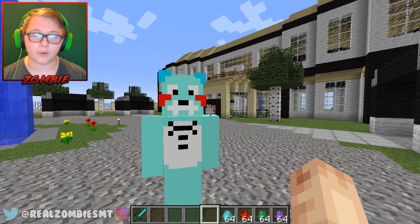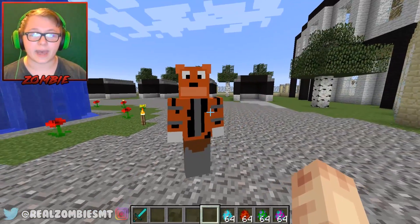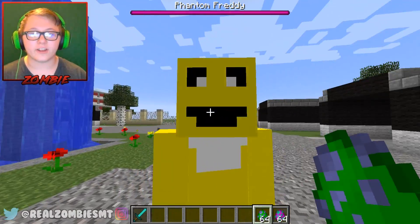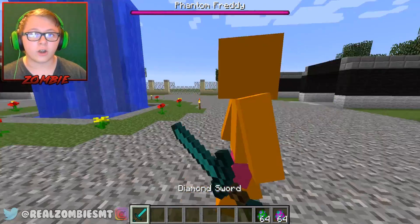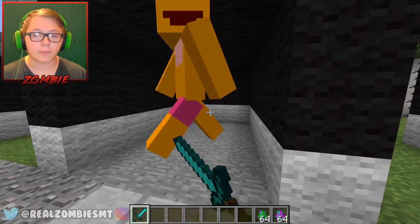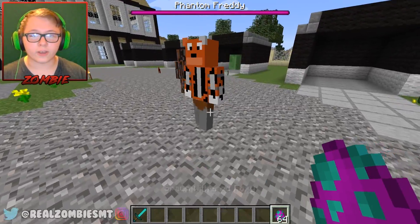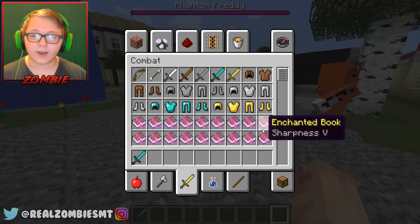We have Foxy — you actually don't look that bad. Foxy looks actually pretty nice. Then we have Toy Chica right here — hi, I'm Toy Chica! How you doing, Toy Chica? Are all of these bosses? I think they all might be bosses, but they all drop the same stuff. Then we have Withered Foxy — for some reason this spawn egg is purple, why? But yeah, Foxy actually looks pretty nice.